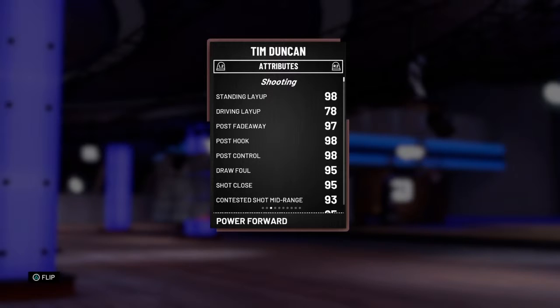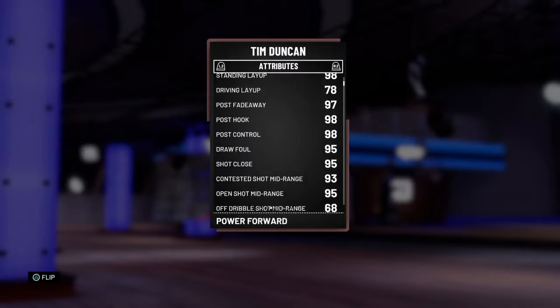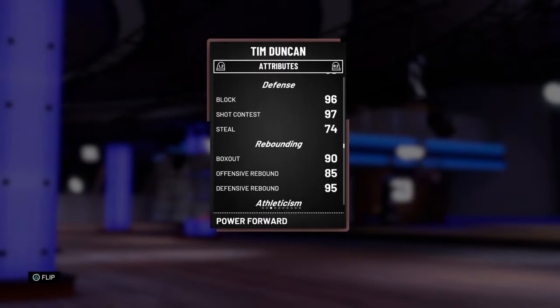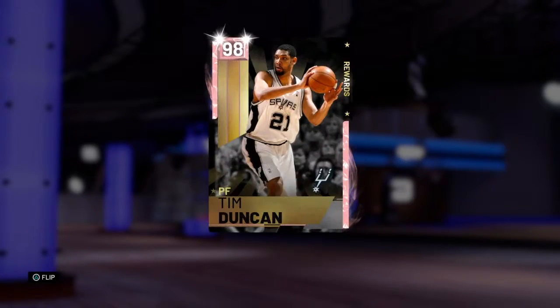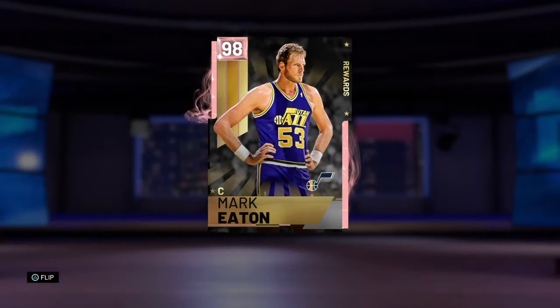Number 5 is Tim Duncan. Tim Duncan is by no means a bad card, but his release is terrible and his post moves are okay. He has really good stats in the post, but they don't feel good using them. His three-pointer is 73, which is makeable, but his release isn't good. His dunks are alright, his defense is very solid, his rebounding is very solid, but he's pretty slow. He's 6'11" which is pretty big for a power forward, but he's too slow to play power forward effectively.